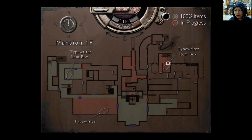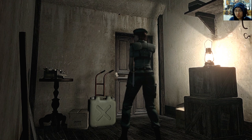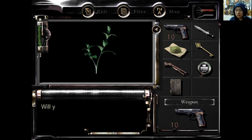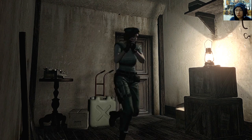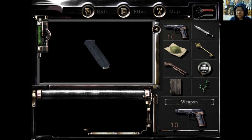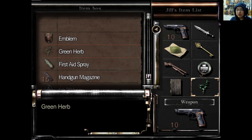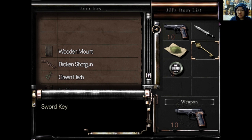Whoa — another safe room. Wow, game, you're spoiling me. In that case, let's go out and grab those green herbs. This is the bottle — we need some kerosene out of it. I can't carry any more stuff. I hope you'll forgive some of these seemingly very mundane moments. I don't know what to do with this. Sword key I'll take with me.